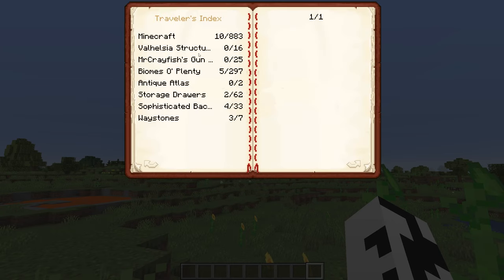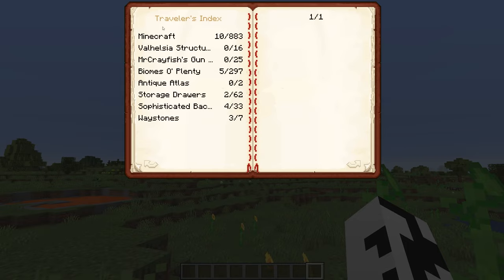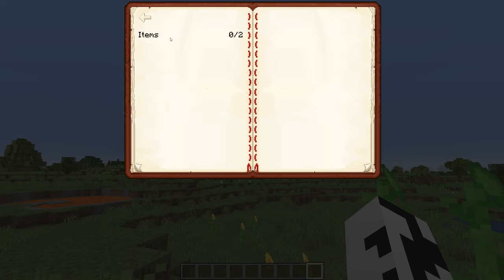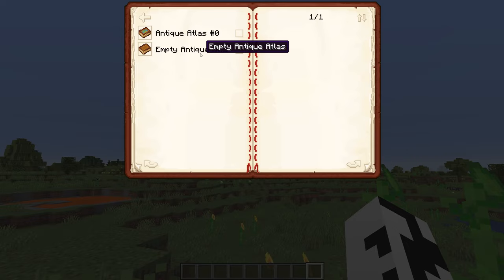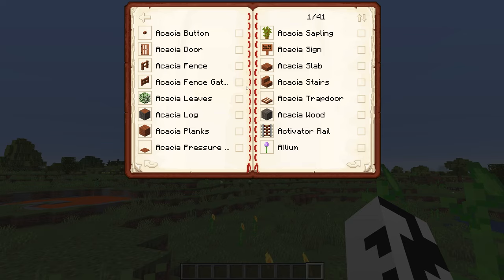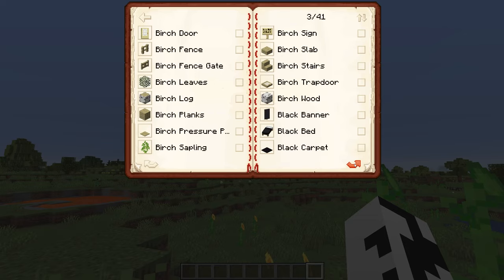Next up we have the Travelers Index mod. This is more of a mod just to track your progress and things you've collected throughout the world. It will bring up each different mod you have installed and the different blocks that are in those mods. You can see every single block that is in the game and whether you've collected it or not. This is a great way to track your progress and see everything you've collected — great if you want to collect everything in the game.